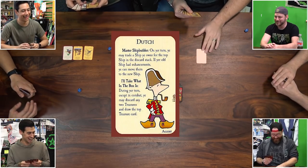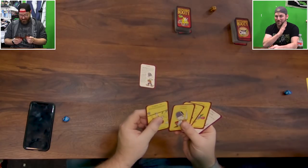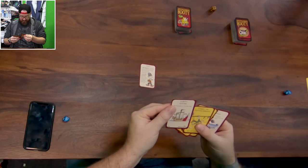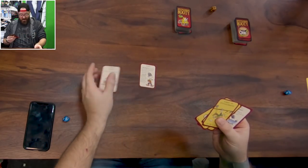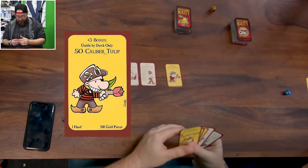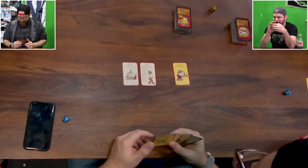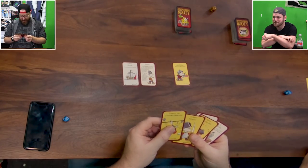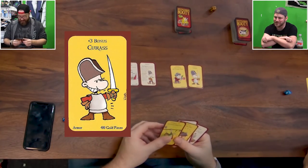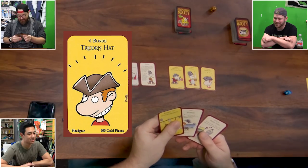Jack, what do you got? I'm Dutch! I don't know, can I play this now? I can go up a level. Not yet. I also have a ship. Can I just play a ship with nothing? I've got a ship with no crew. I'm a Dutch person with an accent on a ship, with a cutter. And plus three usable by Dutch only — a 50 caliber tulip! Of course, the Dutch and their tulips. Also I've got a Cuirass — that's a breastplate — and some headgear as well. I am stacked.